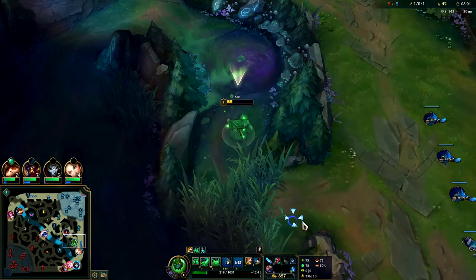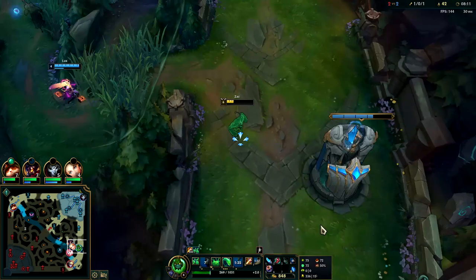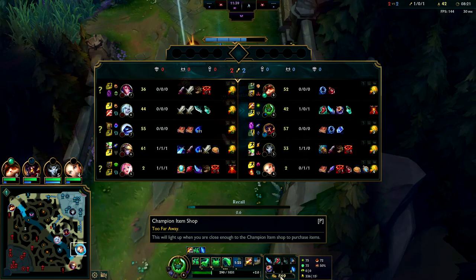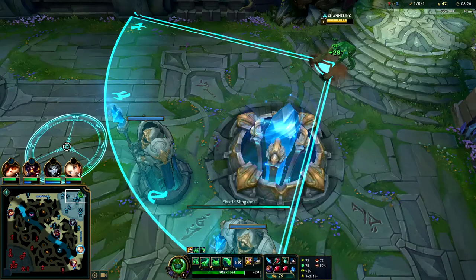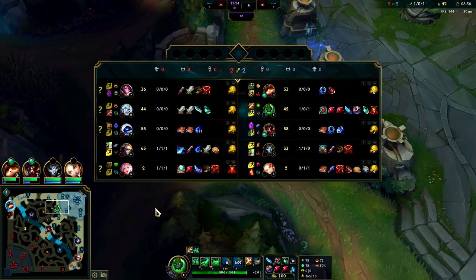Zack's R does speed him up. Viego took my camps — I wasn't paying attention at all. He took my gromp, took my blue, and was in the bush then got away. We're tied in CS but we're up in KP on him, so it is what it is. We'll counter Fiora and Viego pretty hard in teamfights. Fiora is going to have to parry our R, dodge our E and Q, because you can't really escape Zack's R — it's so many bounces and you get sped up.